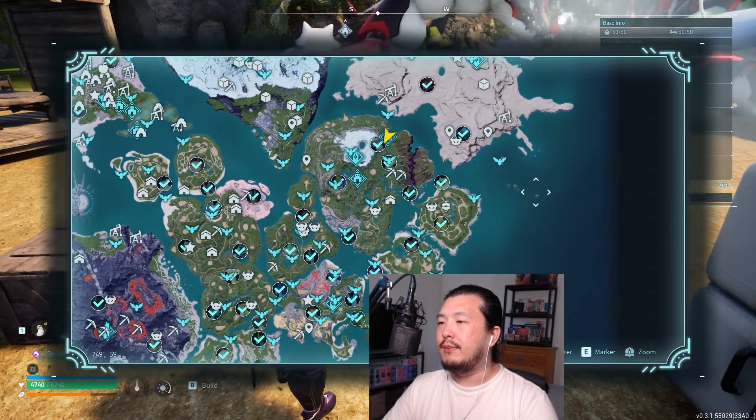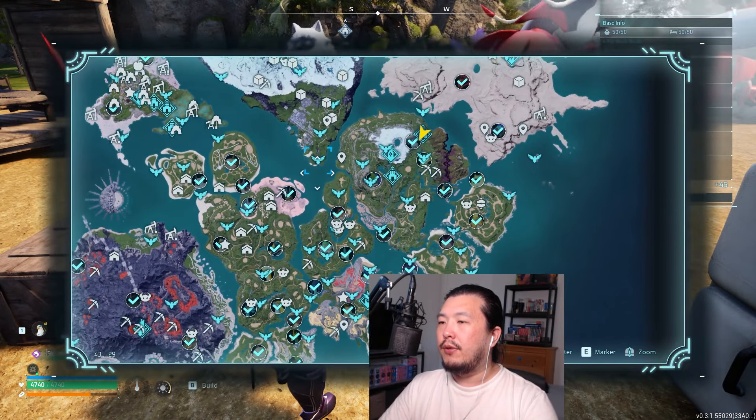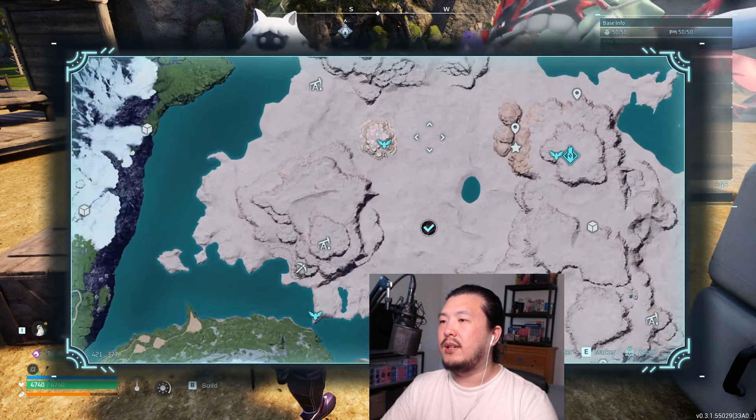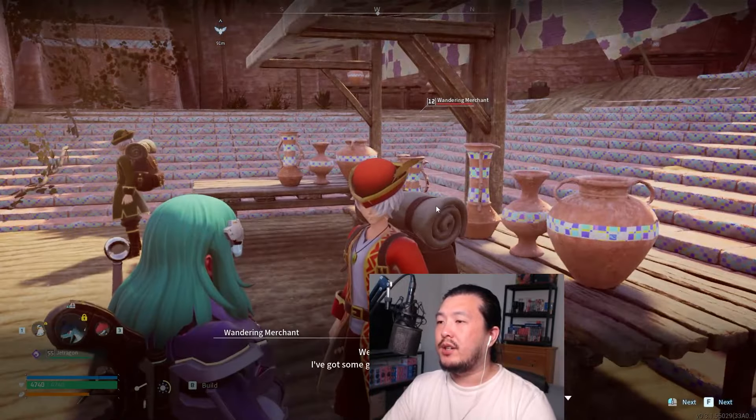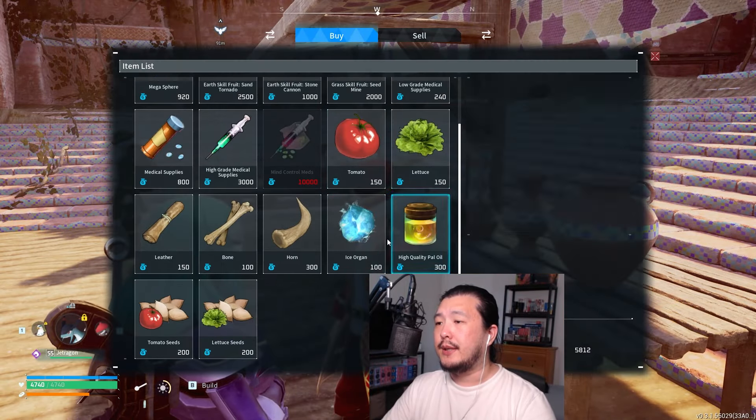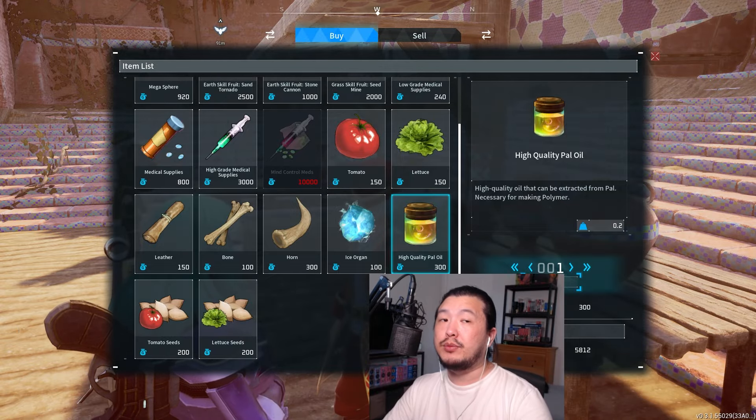Or you can buy the pal oil from the merchant in Dune Shelter. Dune Shelter has a merchant that sells high quality pal oil. He's also pretty low level, so if you want, you can capture him as well.